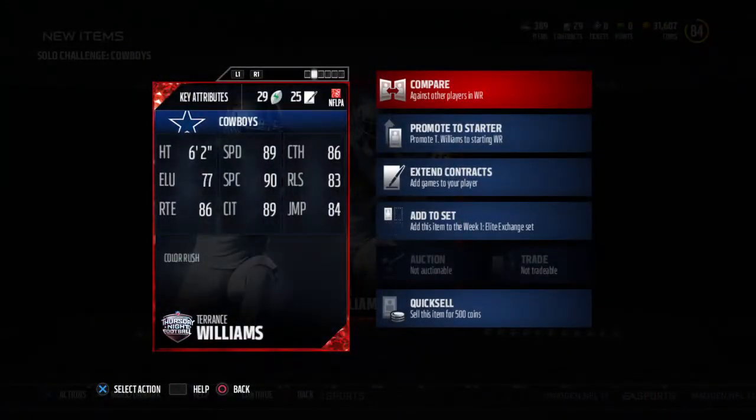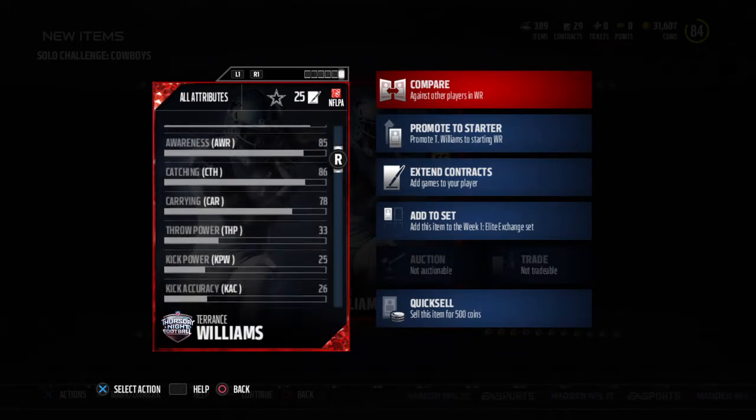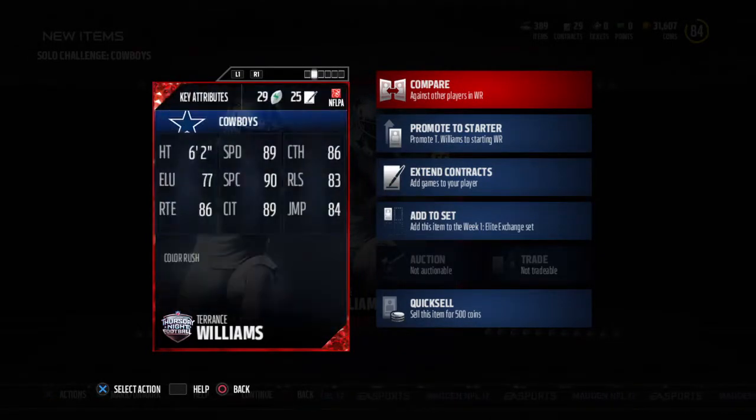His stats aren't really that bad. The only thing I don't like is the elusiveness. I don't know what his awareness is since he didn't go out of bounds from that game. I actually want to check it — 85, that's actually not bad. Yeah, 89 speed's not bad, 90 spec catch, 86 catching, 89 catching traffic.